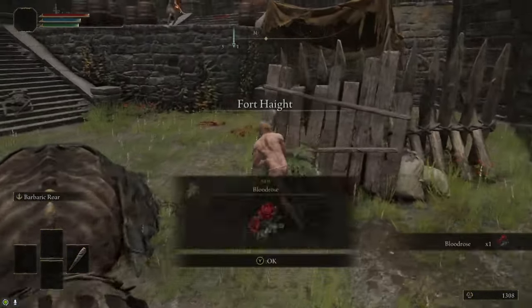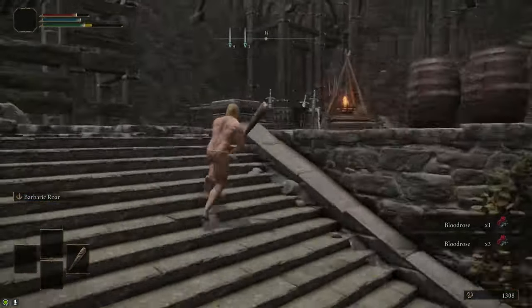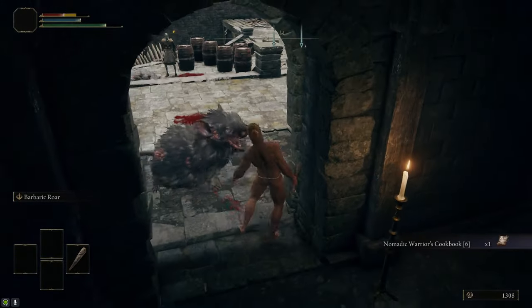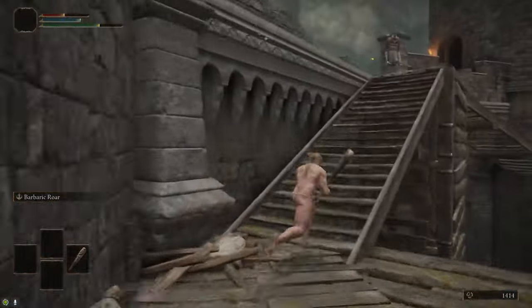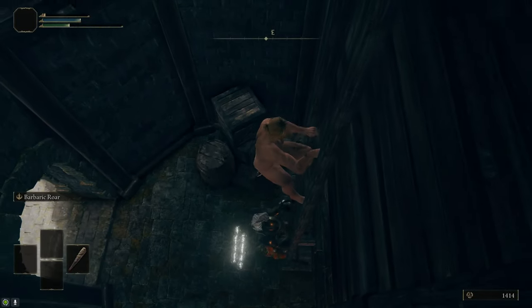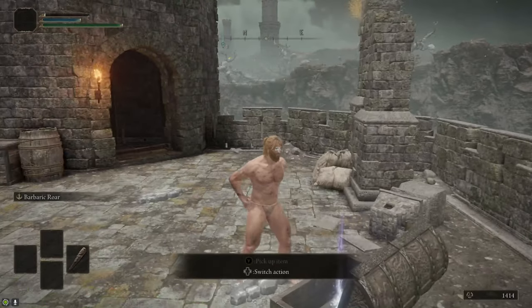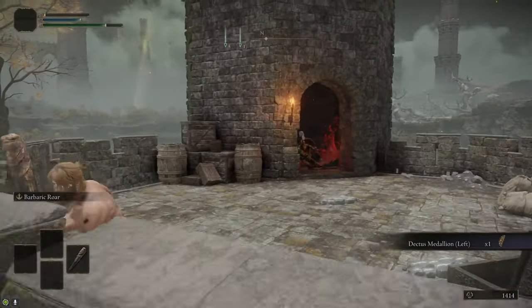Then we're going to head inside. There are a few Blood Roses we're going to grab — we're going to farm more of these later on, but it's nice to grab these here for the rune farm we're going to do in a little bit. Then we're going to go into this little room with the rats — be careful not to get owned by them — and grab the cookbook, which gives us the crafting recipe for Blood Grease. At the top of Fort Haight is a tower which we need to climb up. Try not to get murdered by that knight. If you kill him he drops an Ash of War, but we don't need it for this guide. At the top of the tower there's a chest with the Dectus Medallion, so grab that because you're going to need it.